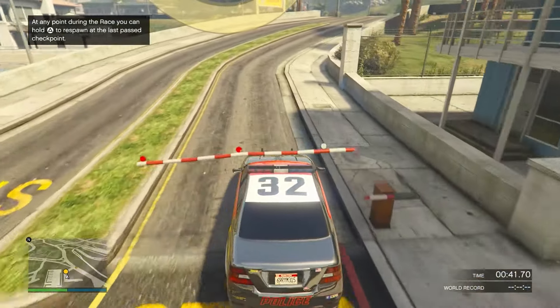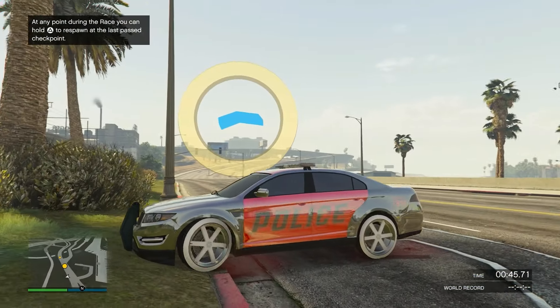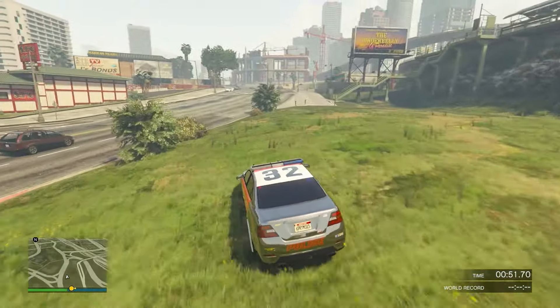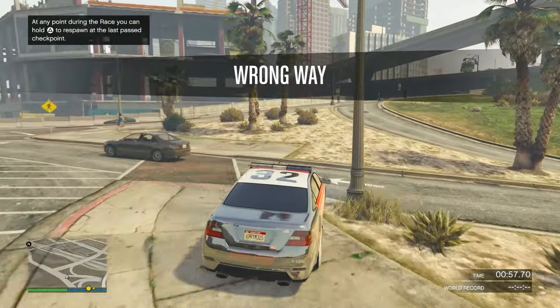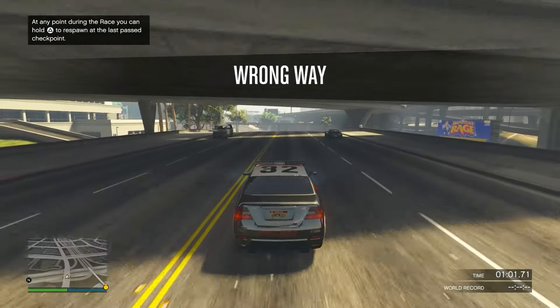You can actually get out of your car if you set the race type to GTA — you can walk around. I forgot to do that, but it's pretty cool; you could take pictures with your friends and show them your modern cop car. They're probably not even going to know how you got it.